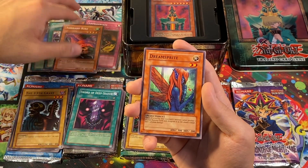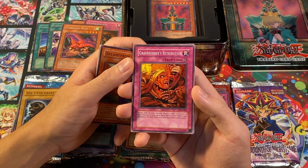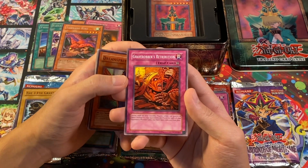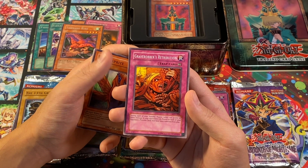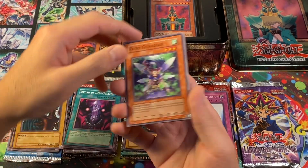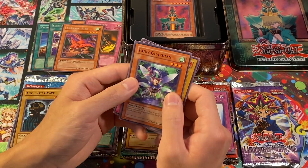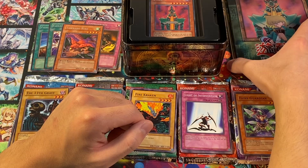We got Dream Sprite, Grave Robber's Retribution — I thought this card was in Pharaoh's Guardian based on the theme, but the artwork is kind of scary: you're being buried alive and trapped by mummies. The card inflicts 100 points of direct damage during each standby phase for each of your opponent's monsters removed from play — all that old verbiage, love it. We got Gadget Soldier and Fairy Guardian. These cards have a different feel to them — the card stock feels different. As a player who's played since way back in the day, it's a very familiar feeling.